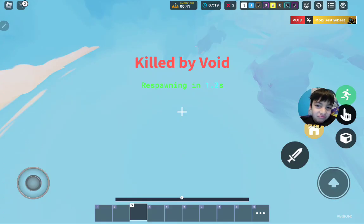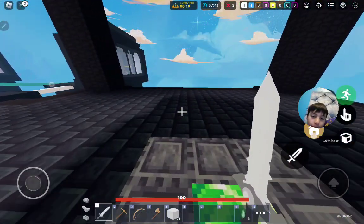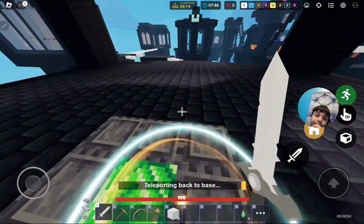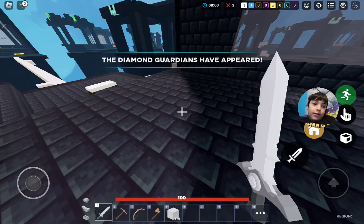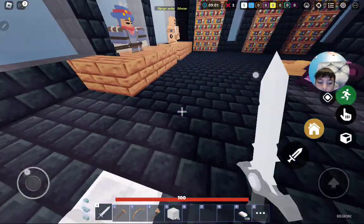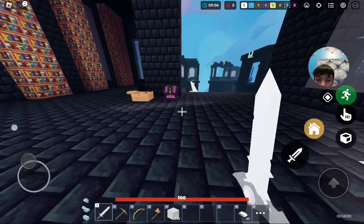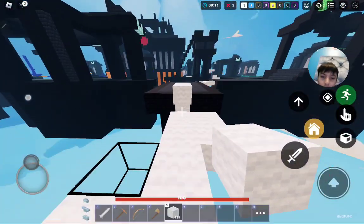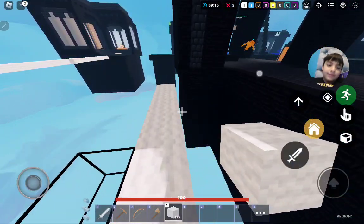I'm just going to get those emeralds because I need them and I just fell — that sucks. All right, we're gonna get some emeralds now. Free emeralds — oh no. All right, so it's me versus blue, let's do this. We got some diamond armor now — see you when I'm geared up!